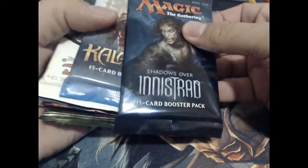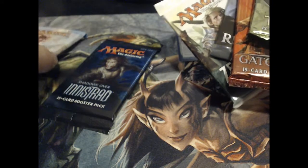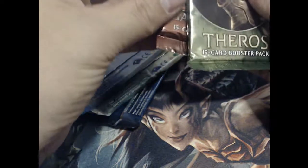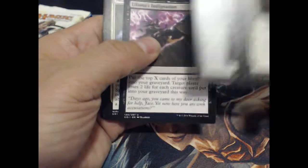Anyway, what do we got — we got Shadows, we got a Kaladesh, we got Battle for Zendikar, we got Fate Reforged, we got Gatecrash, and we have a Theros. So we'll go one, two, three, four, five, six. Cool. Start with Shadows, we'll go straight to the uncommons, and here we go.